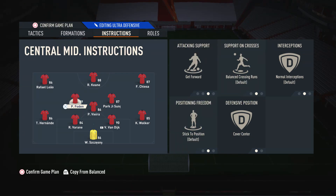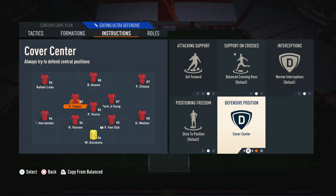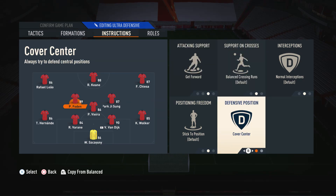For your left centre mid — the more attacking-minded player — I'm using Phil Foden. We have Get Forward because he's almost like another attacker to give us more support, and we have Cover Centre for when he is defending. This works very well because Foden has a high-high work rate, so he's able to contribute a lot to the attack with his high attacking stats. And when we lose the ball, because he has a high defensive work rate, he is able to transition back pretty quickly with minimal consequences. So Get Forward on the more attacking centre mid is great, along with Cover Centre.